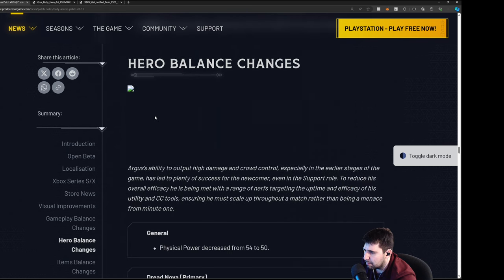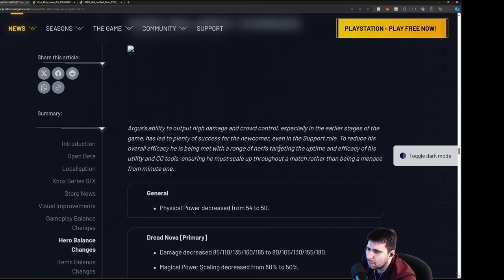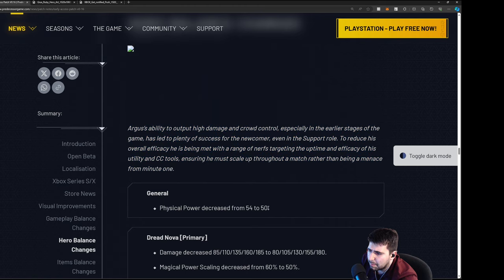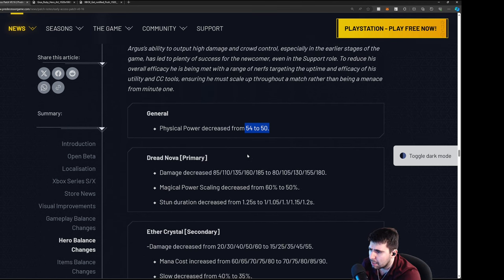Hero balance changes — Argus. His ability to output high damage and crowd control especially in the early game has allowed plenty of success even in the support role. He's being met with a range of nerfs targeting the uptime and efficacy of his utility and CC tools. Physical power decreased from 54 to 50 — pretty fair, because his poke damage after using abilities at level one was pretty heavy.